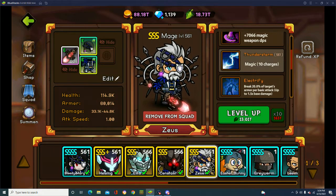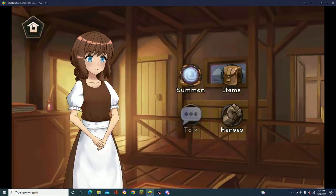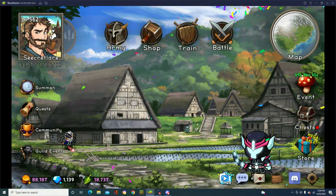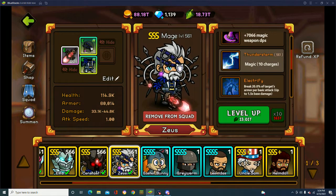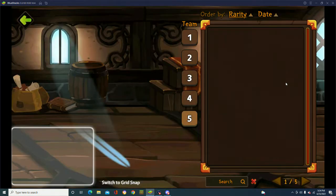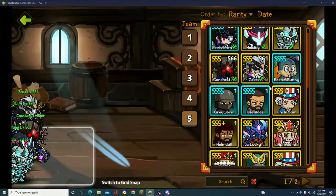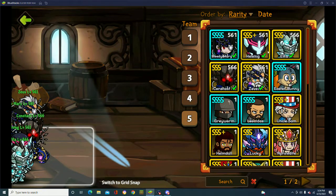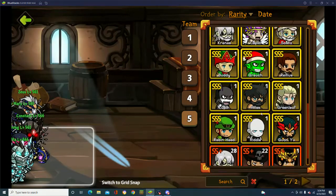One of my biggest suggestions is to have one of each unit — plain and simple. Always keep one of each. Do not merge unnecessarily. I could get my main meta team all up to quad-S, but you'll see some of these units are SS plus. If you keep one of each that's good, because you never know when the meta will change and you need to bring someone back up.